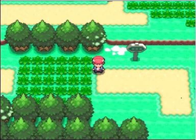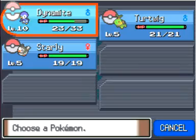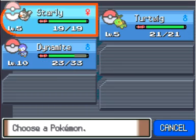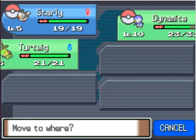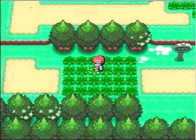Let me put Starly up front here. I'm still getting used to the controls on this emulator. There we go — Starly's up front. So apparently right here you can run into some pretty decent Pokemon. There's Shinx. My team right now is not great against Shinx.